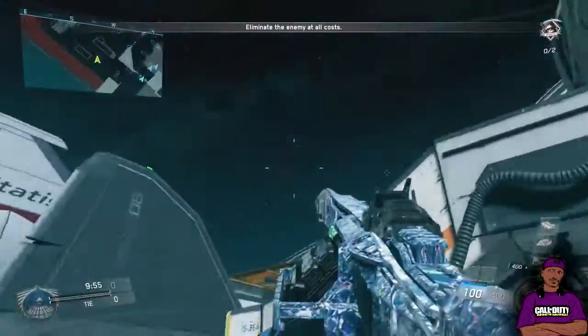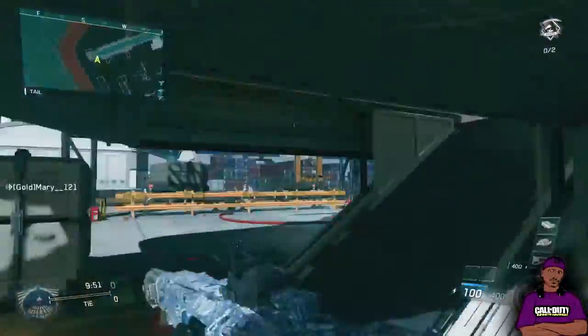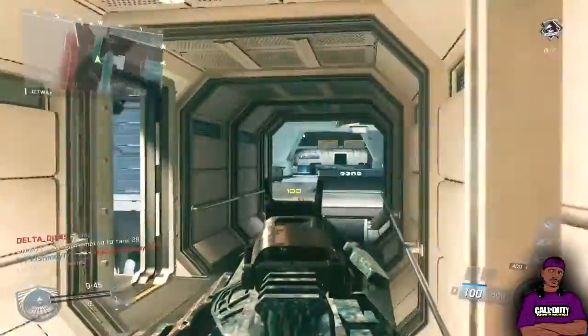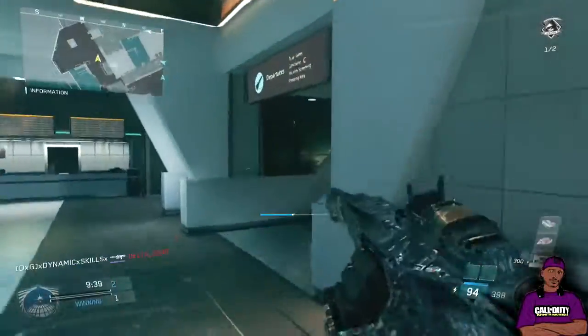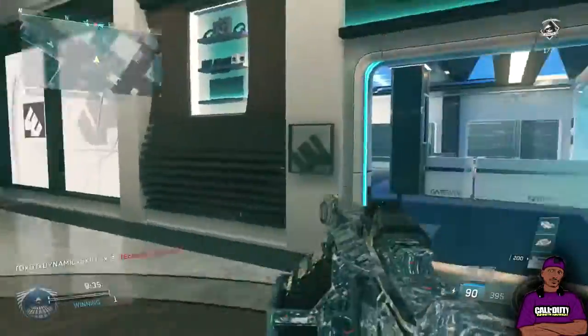What is going on guys? DynamicSkills here back at it again with another episode of Road to Black Sky Camel. In this episode we are going to be talking about the Diamond LMGs. LMGs in this game, just to start off — OP. I'm going to tell you right now, OP, Melt Machine, all three of them except for the Mauler.